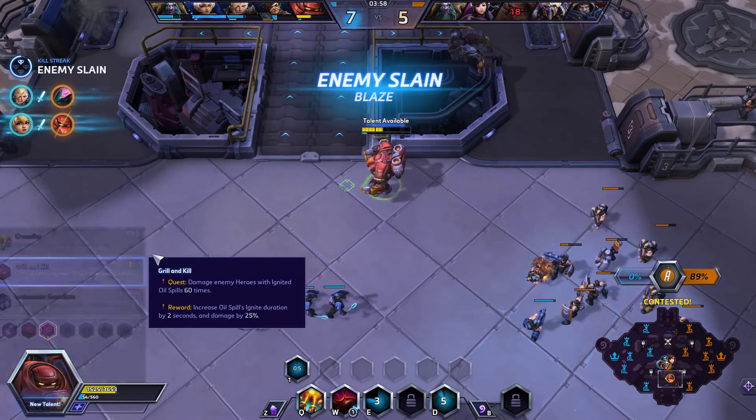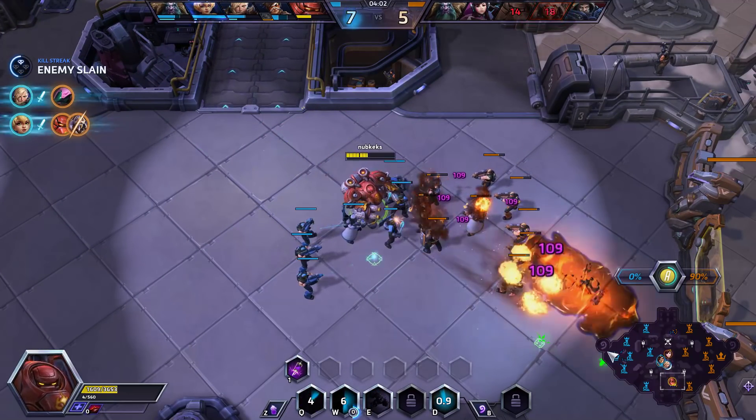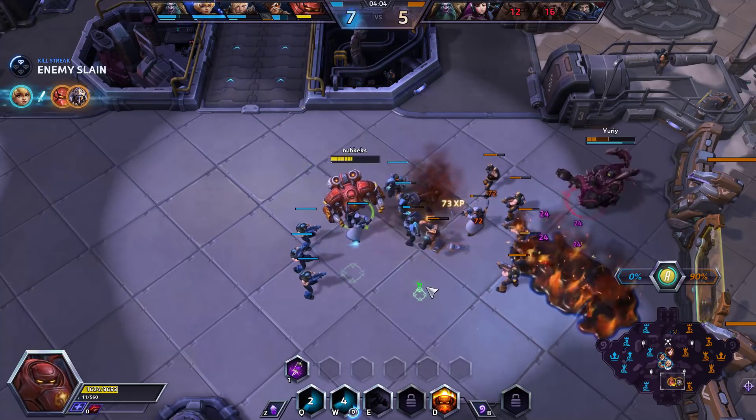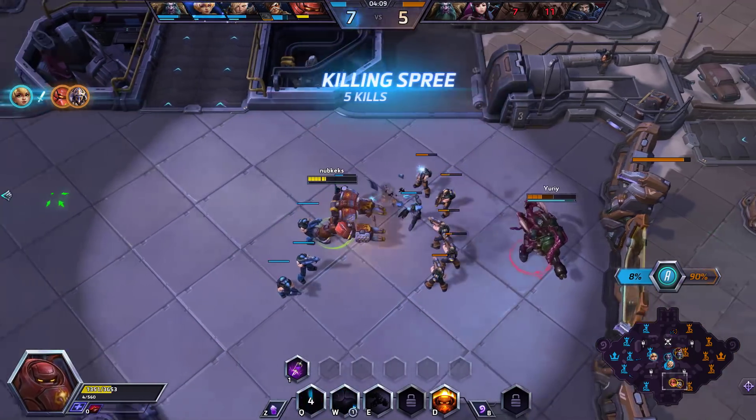We're going to get Grill and Kill here at level 7, which is a quest to apply our oil damage to enemy heroes. We're just going to wave clear. Tychus might look for a kill. Got no mana, so I have to be kind of careful.